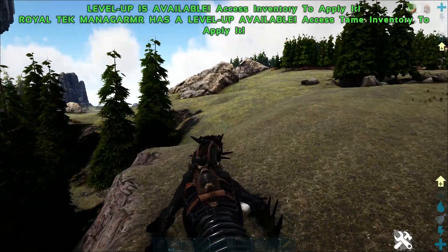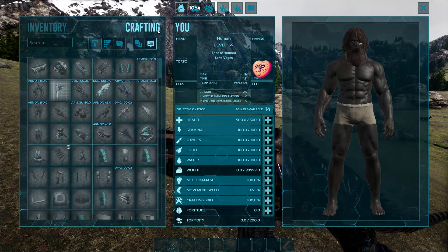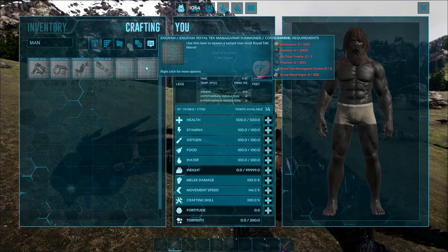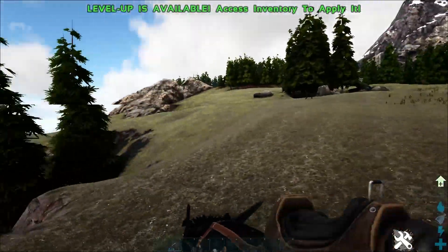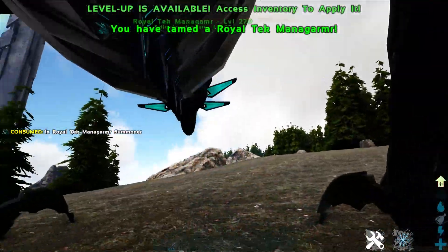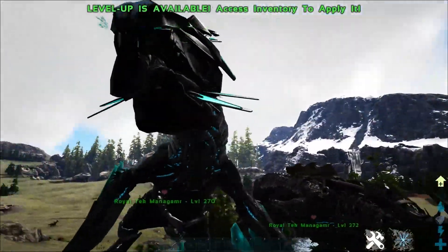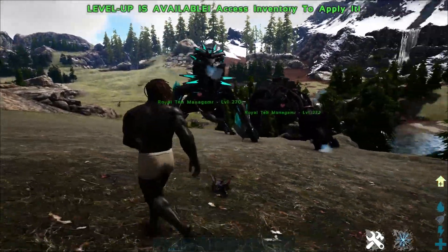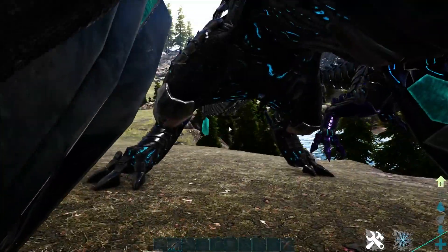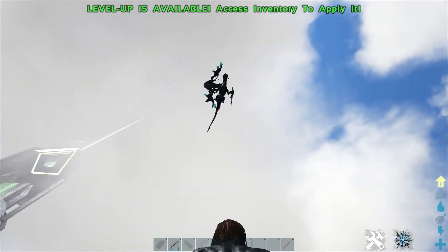In terms of spawn rates on maps that have Monagamas, you're looking at about a 2% spawn rate for the Royal Monagamas. So there's a 2% chance that one of the Monagama spawns will be a Royal Tech Monagama. You just have to keep an eye out and search around the map — if you're constantly looking for them you should be able to find one. I reckon these guys are some of the coolest looking modded creatures because they just totally fit the scheme of all the other Tech creatures included so far.